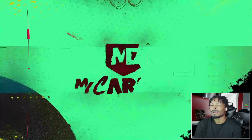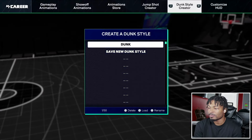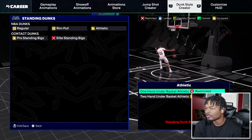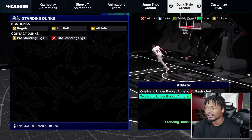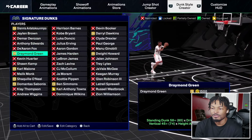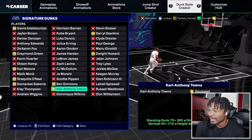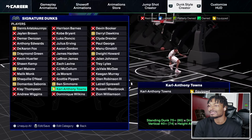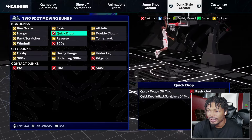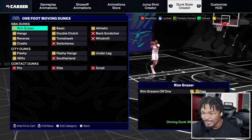It is a 99 overall, and for animations I'm running Giannis layup style. For dunk packages I have two-hand athletic under the basket for the standing dunk and pro standing contact dunks — that's why I went with the 80 standing dunk. For signature dunks I got Karl-Anthony Towns. His takeoff points are damn near by the free throw line, and at 6'10" these dunks don't get blocked. I also get pro alley-oops on this build, plus reverse windmill baseline reverses.